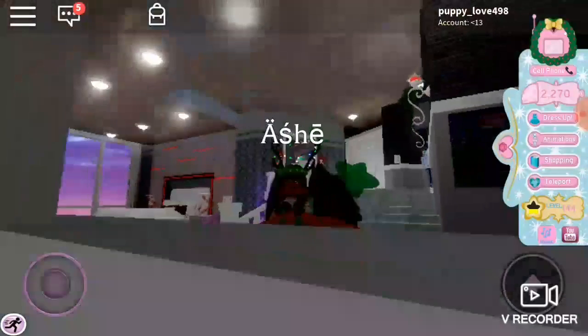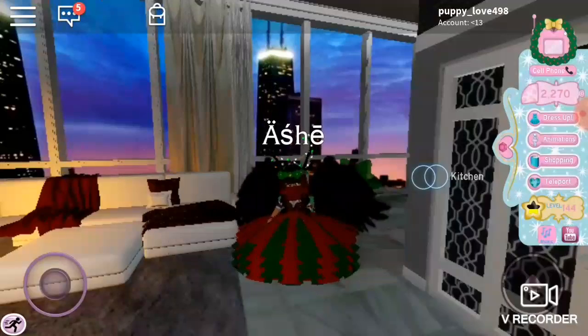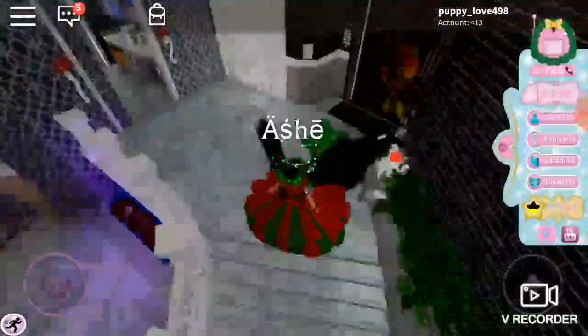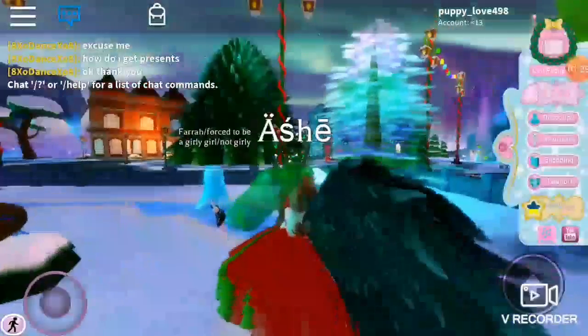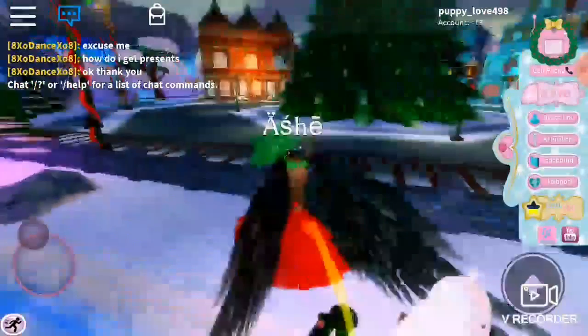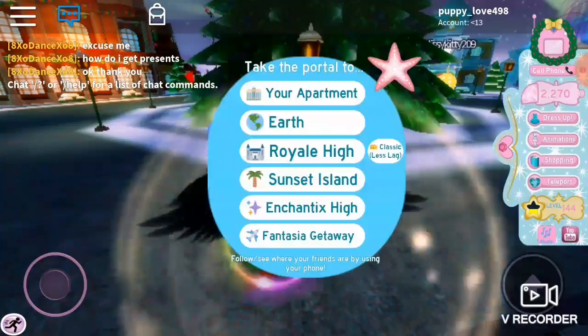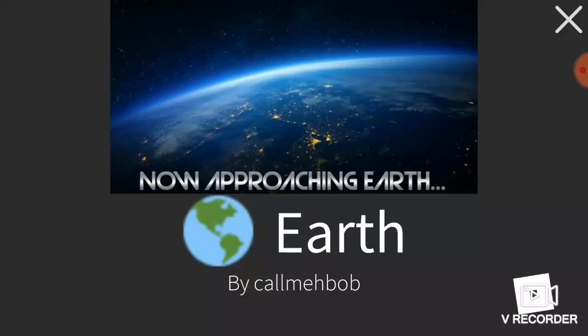Today we are going to be trying to get presents from the Christmas tree, because if you go to Earth it says that when you fill up the Christmas tree in the middle, Santa comes and drops down presents from the sky, then you can collect them and you get a present. So let's go to Earth. I've got presents three times already and got such good items!